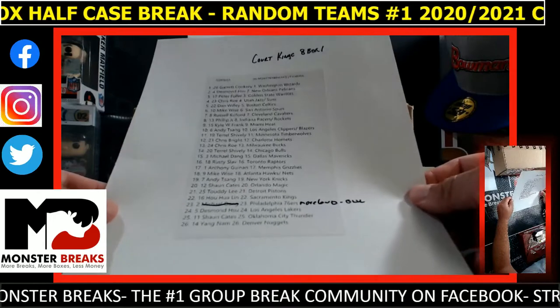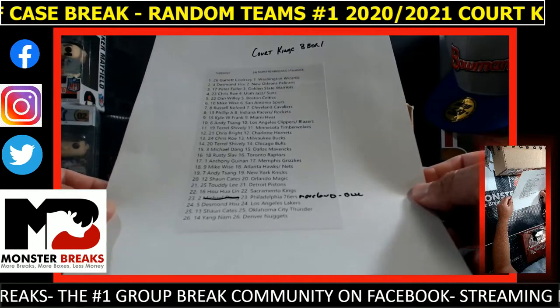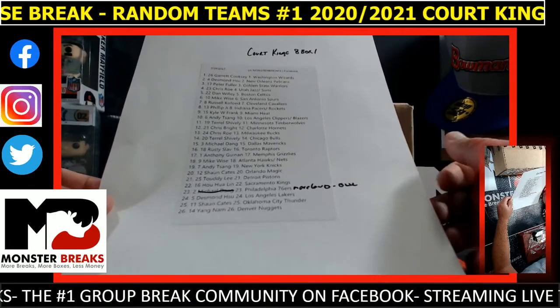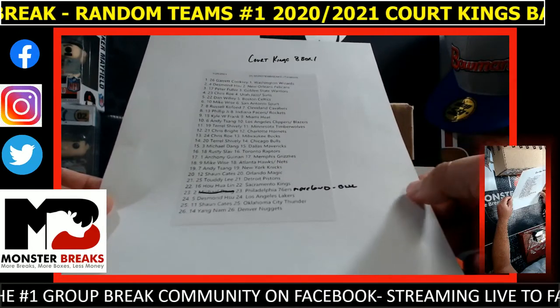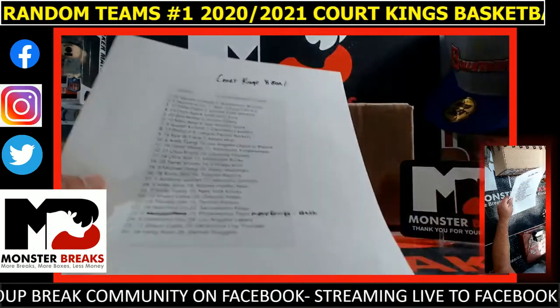Dang with the Mavs, Raptors to Rusty, Gweenon, Grizz, Hawks, Nets, Wise, Sang, Knicks, Magic, Cates, Tootie Lee with the Pistons, Kings, Hua Lin, Moreland with the Sixers, Lakers, Desmond, Cates, Thunder, and Yangnam with the Nuggets.